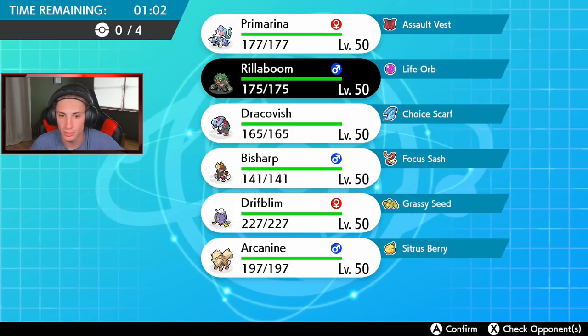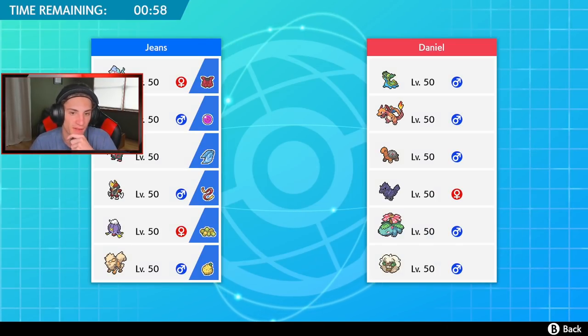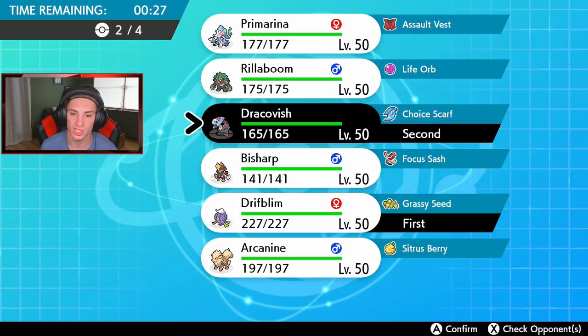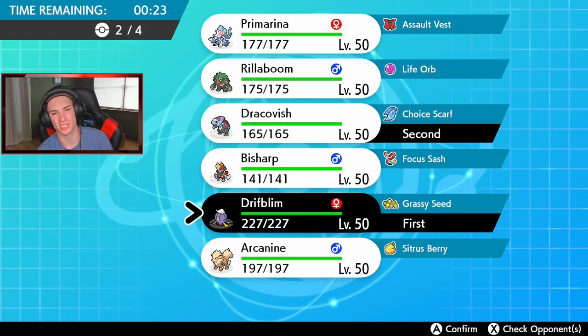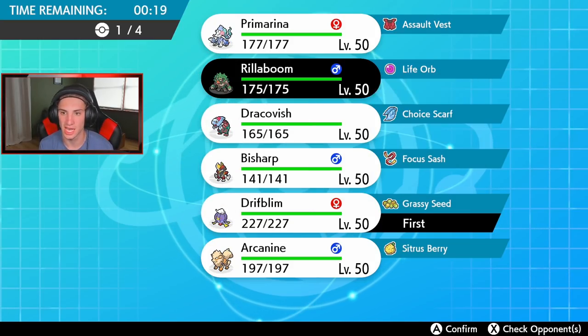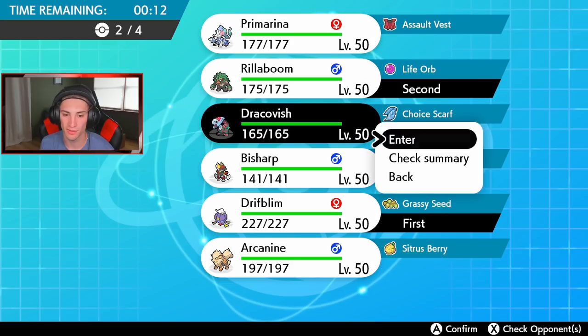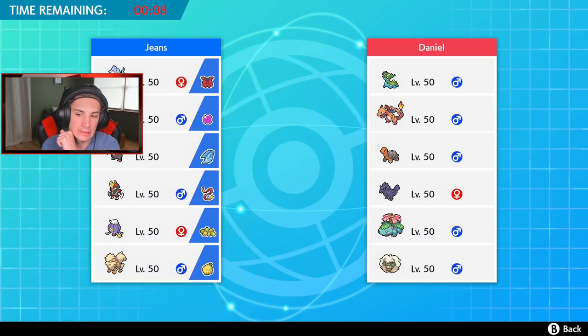I think it's a pretty safe lead to go Rillaboom and Drifblim — we can get that defense popping. It's a little scary with that Charizard though. I could go for a Max Darkness move but I'm thinking about the lead matchup. If he leads Whimsicott and Charizard we'll see — I feel like we can rock out strong here. I could go Dracofish as well but I really want the grassy seed to pop on Drifblim and use Ally Switch. Let's bring Dracofish and either Bisharp or Arcanine in the final spots.